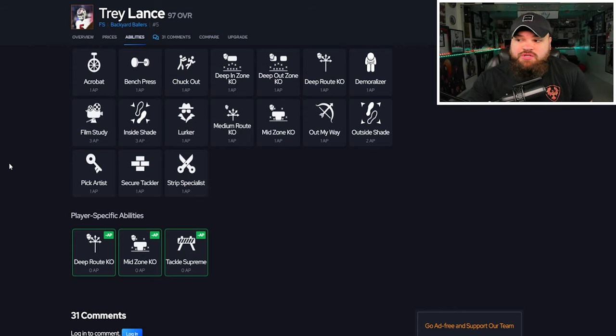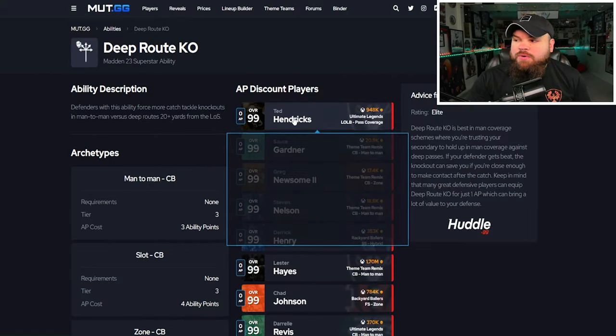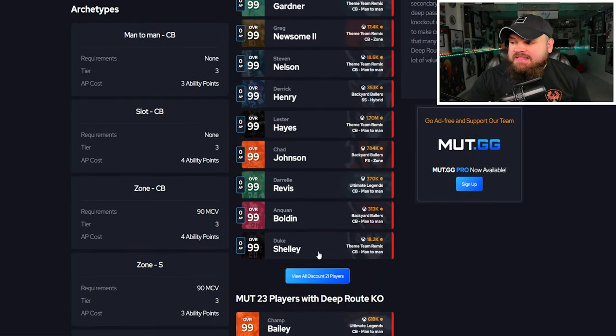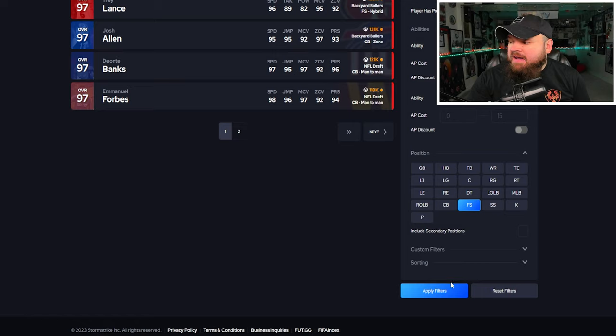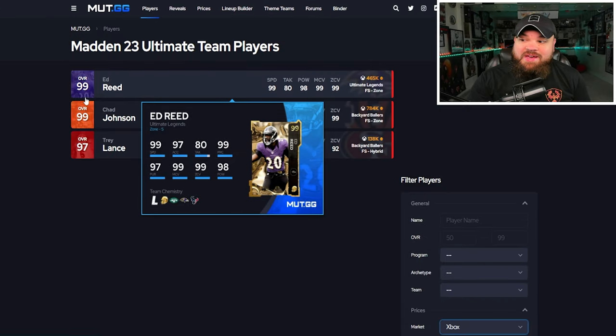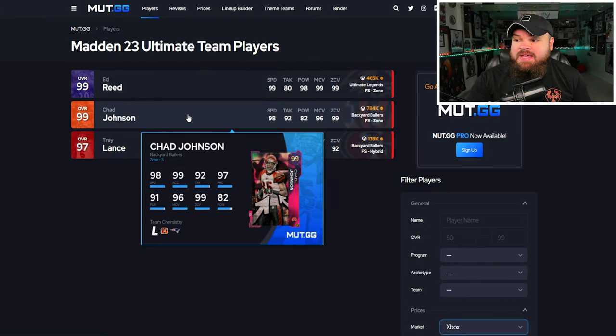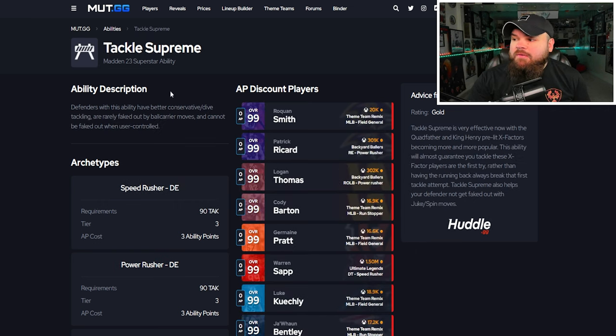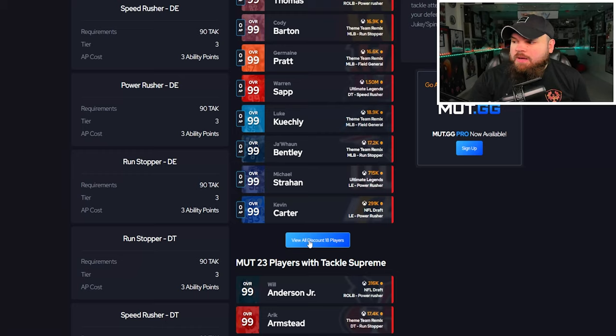Whether you want to run man, zone, or be good against X factors, this card is just great. He's zero AP deep route KO, and if you filter by free safety, very few cards get this. Mid zone is a little more common for free safeties, but that six foot four height is unique. The Tackle Supreme ability is what I think is really special about him.